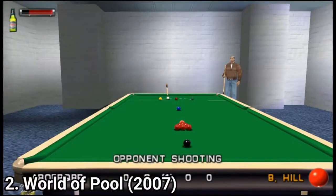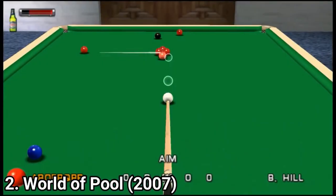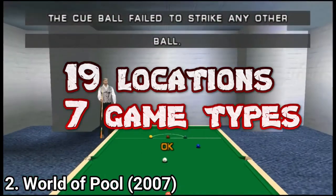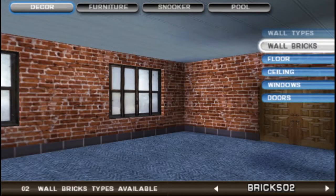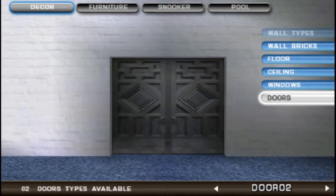World of Pool is again a good game content-wise and an enjoyable game gameplay-wise, though more depth in gameplay would have made it way better. This game has 19 locations and seven game types. It's nice that you get exhibition matches, tournaments, a world tour mode, ad hoc multiplayer, and even a mode where you can create your own pool room.